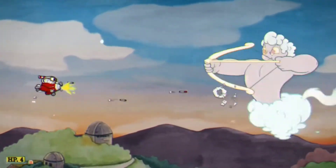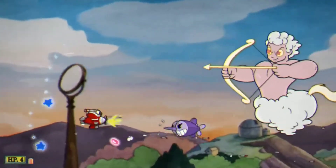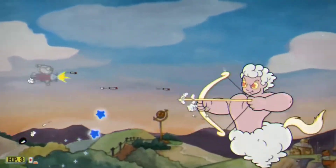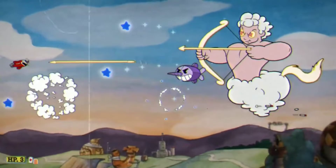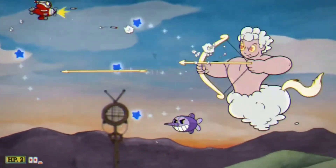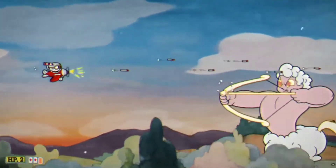Okay, for this I got Sagittarius. So basically he just shoots a bow and arrow, and like some blue stars chase you. And you just gotta dodge them. It's pretty easy. Sagittarius is harder than twins, but not too hard.